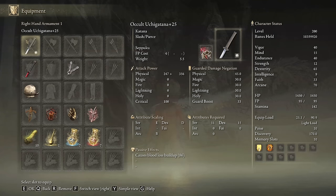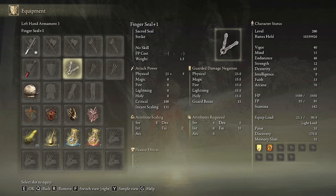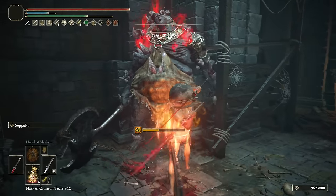For this one we need the Rivers of Blood on plus 10 and the Uchigatana on plus 25 with the Seppuku Ash of War on the occult affinity, and we need any seal we have available to cast our main buffs. To keep the Let Me Solo Her style, I am not going to use any armor set at all — I will only use the Jar helmet, but this is not optimal for New Game Plus 7, so feel free to choose any other armor set you like. A samurai one would look really nice.